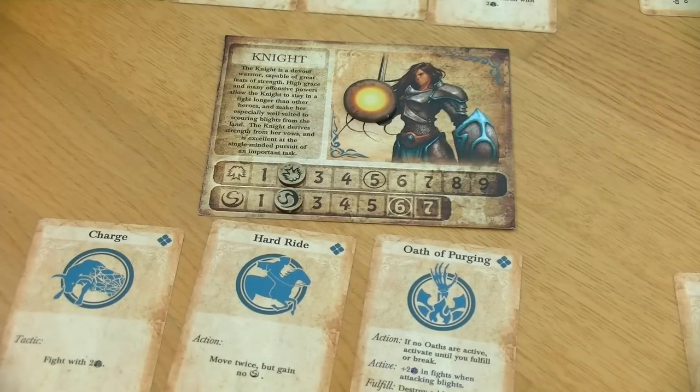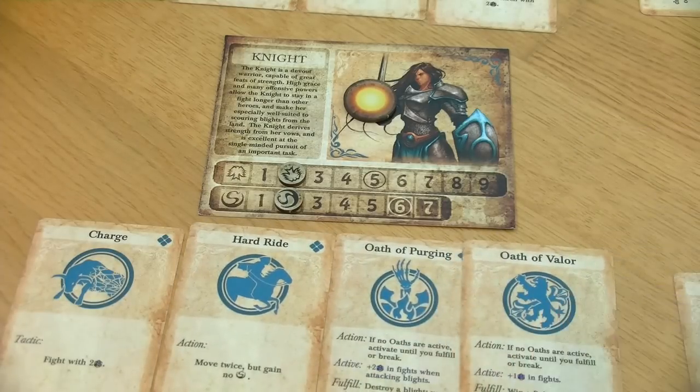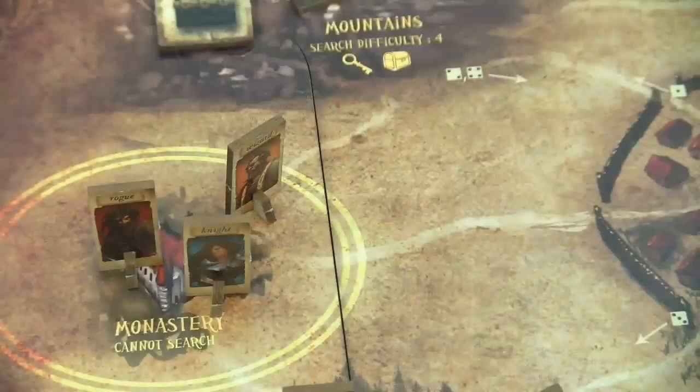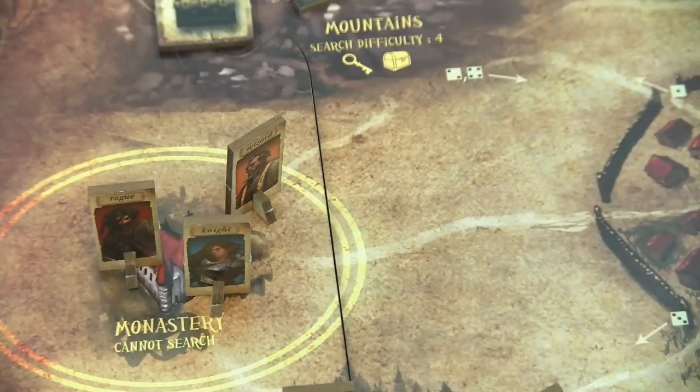The knight will immediately use this treasure chest and draw a new power card — this says 'Oath of Valor.' As an action we can activate it, and as long as it is active it gives plus one in fights. We already have the Oath of Purging which gives two dice in fights against blights, but this Oath of Valor gives plus one die in any fight — even against the necromancer. That is definitely a very very powerful oath.